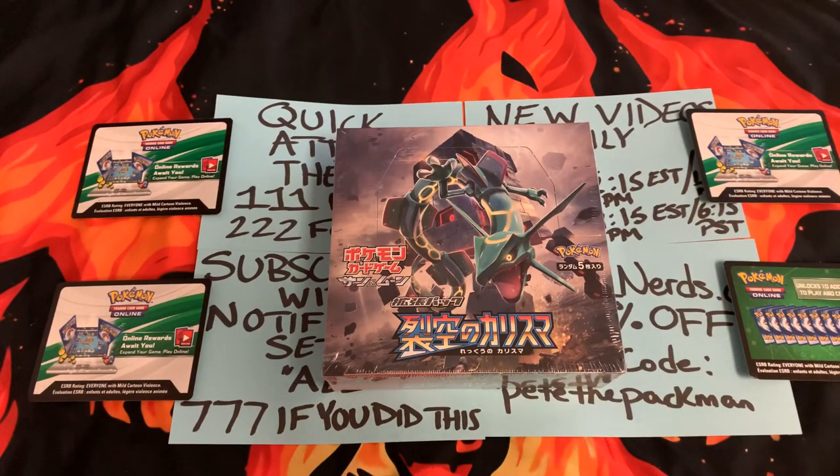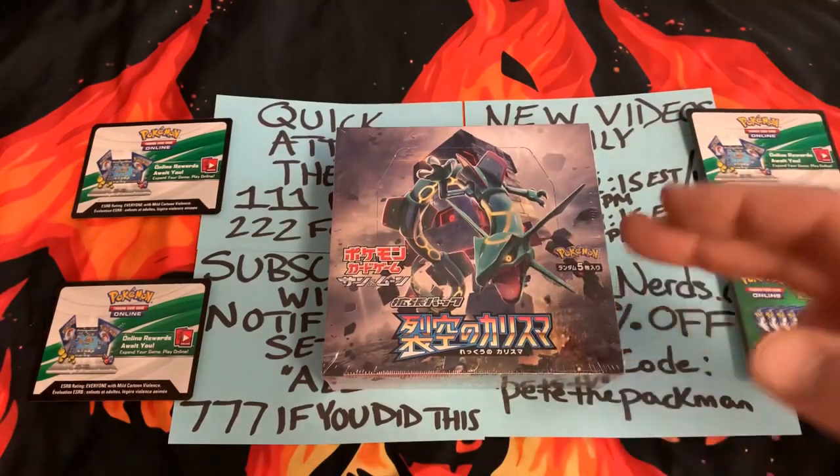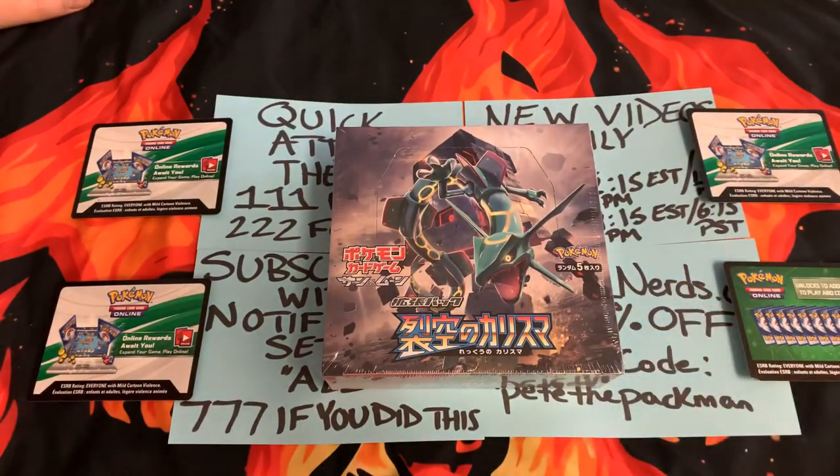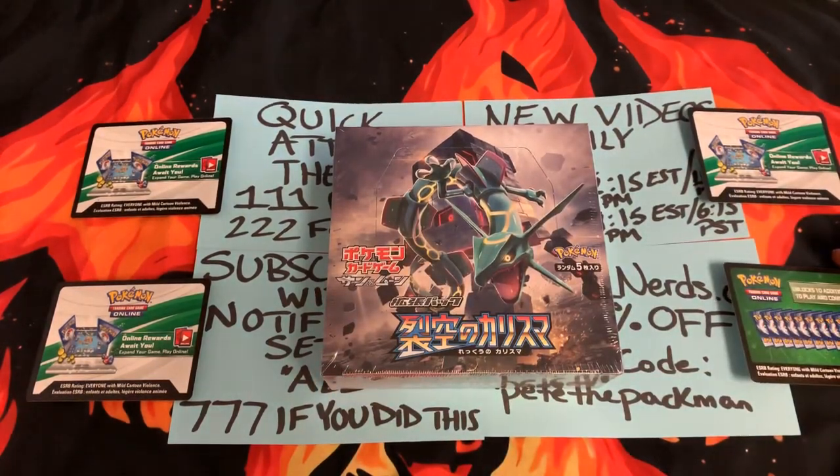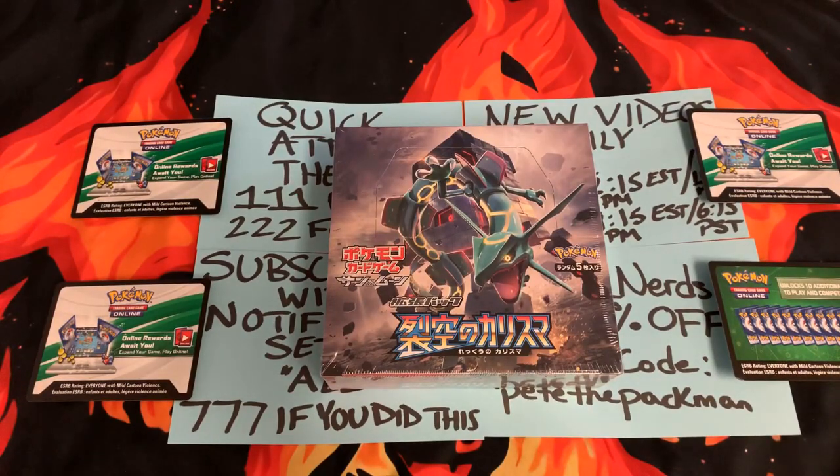Let's see if we can keep catching up or if she's gonna keep that lead going. So we have this Japanese booster box — the English translation is Charisma of the Cracked Sky. I forget what the equivalent English set is. Is it Hidden Fates? No, it's not. I feel like an idiot because I should have checked. There are no code cards in this thing, so we're gonna use these code cards right here. Code Hunters, we will give these codes away at the end.